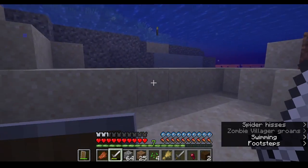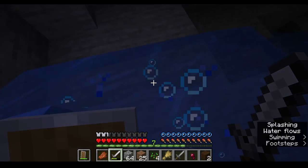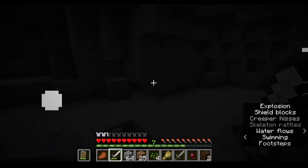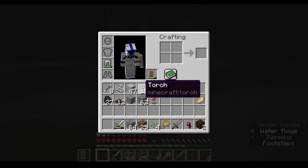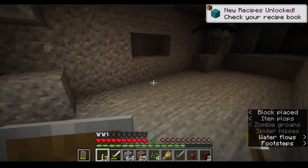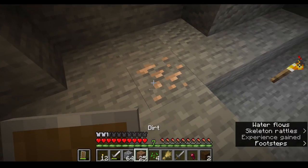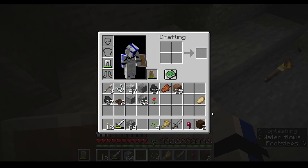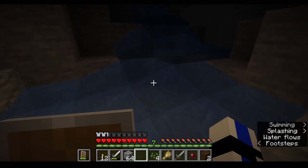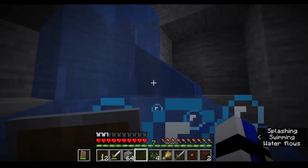A creeper is following you. I killed him. Oh, that was scary. A bunch more creepers. Did you explode? Yeah, there was a creeper down here — but I had my shield. Why are there so many creepers here? More iron — but I don't have a pickaxe on me. I am the stupid. I saw a brown mushroom over here.